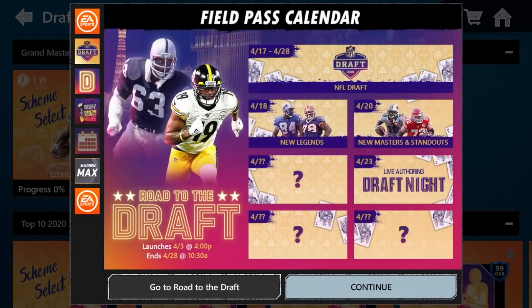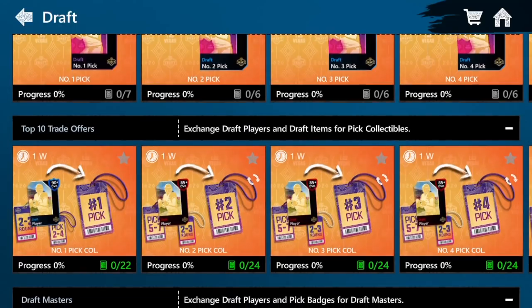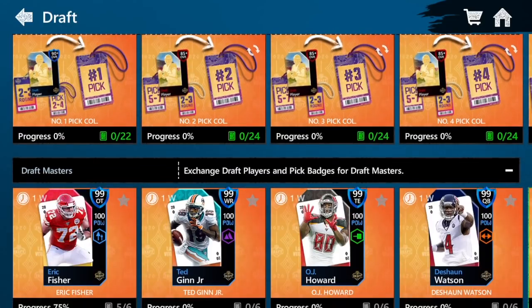If you look at the news tab, we still have some new stuff. We had new masters and standouts yesterday. We're probably getting something tomorrow, and then we have two more things after that — probably a few more masters or something like that. We still have more stuff to come for the draft promo, so I want to speed it up a little bit so I can get some different cards.